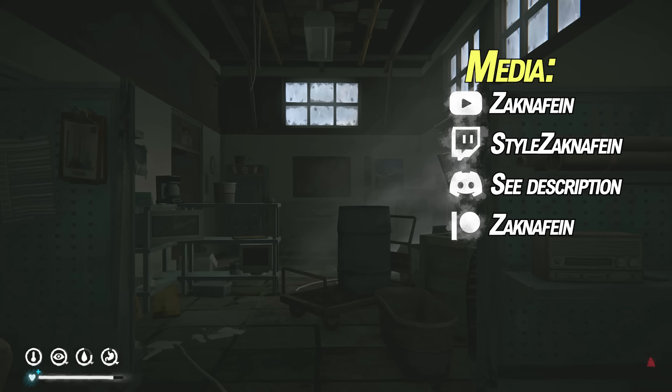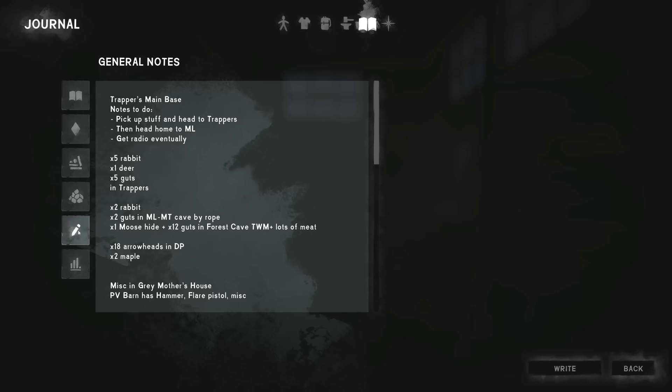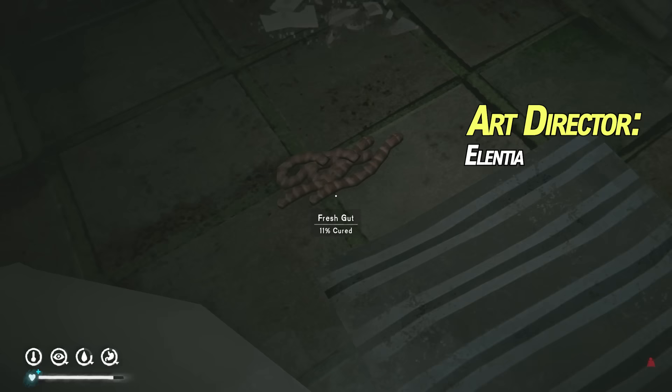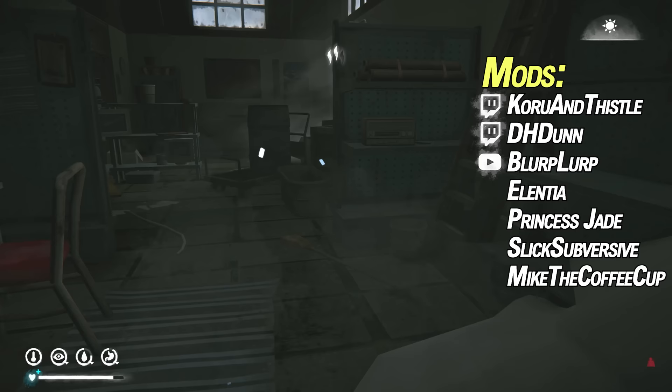Hello, fellow survivors, and welcome back to Road to 500 Days. We are back here in the dam on our way back to base, back to Trappers. We've got not much to do here — just pick up the stuff, head to Trappers, and pick up our bedroll, pick up a quilt, and that sort of stuff. I think there is a lockbox around here, but we don't have the key for it.